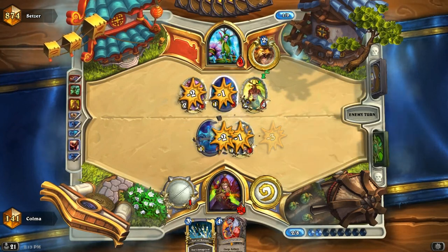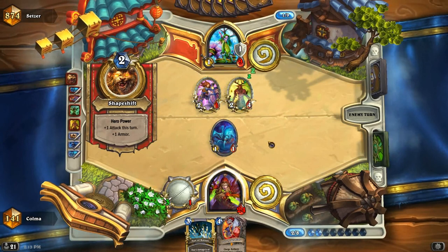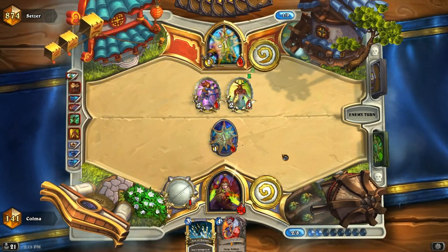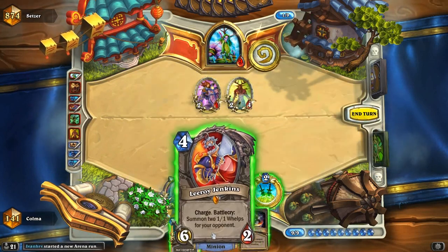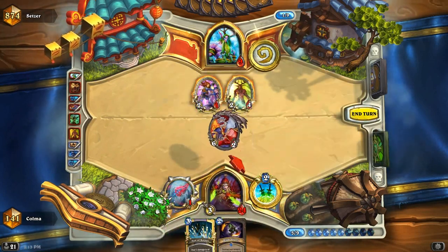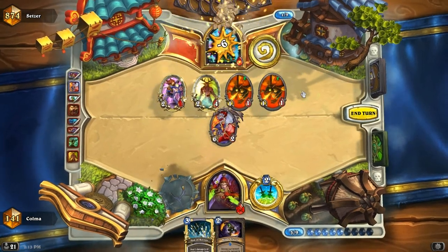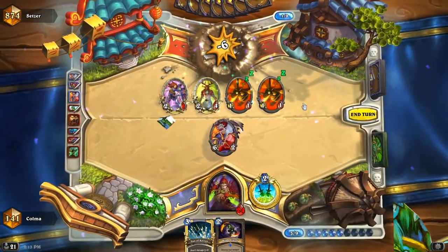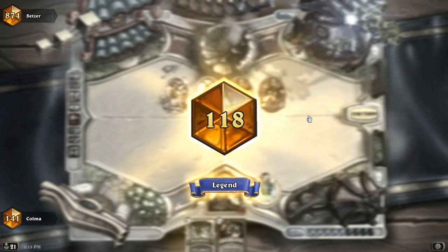Does he have the Sunwalker Protector to try and... No. It's going to be an easy kill - just Leeroy and Dagger. Do that, do that, and that. And that's how the cookie crumbles. Thanks for watching everyone - I'll see you next time. Bye-bye.